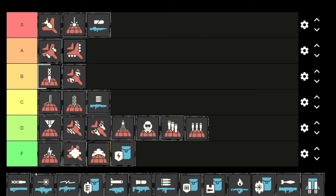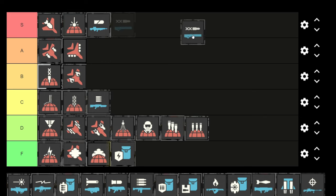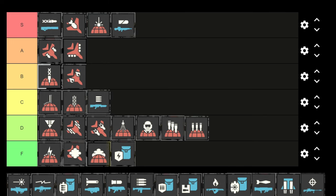The railgun is flat-out S tier — it's better than the autocannon and probably one of the best stratagems in the game. It does so much damage especially in unsafe mode, and it won't kill you unless you go all the way to the top charge. You can three-shot chargers with it. I'm not sure exactly how many shots it takes on Bile Titans, but usually I have an orbital strike or laser going simultaneously so it takes around two to three shots.